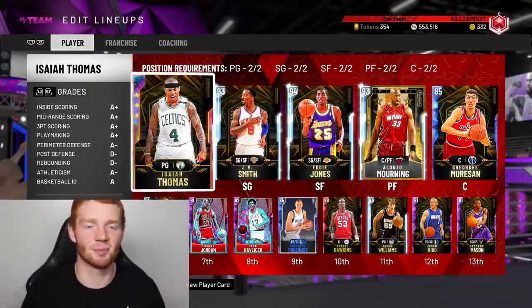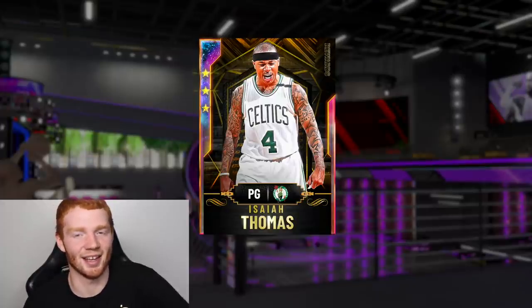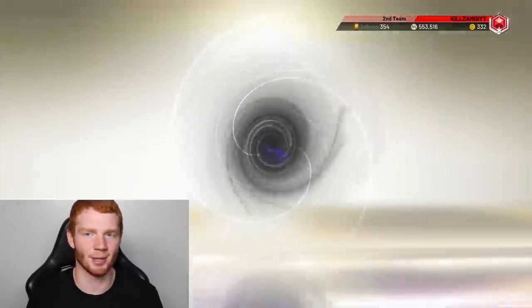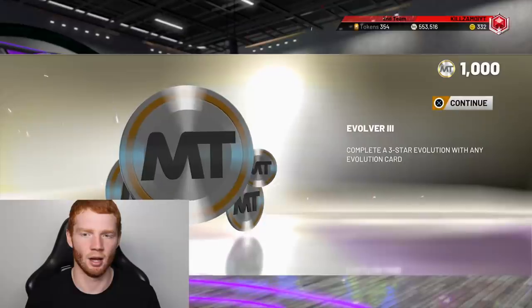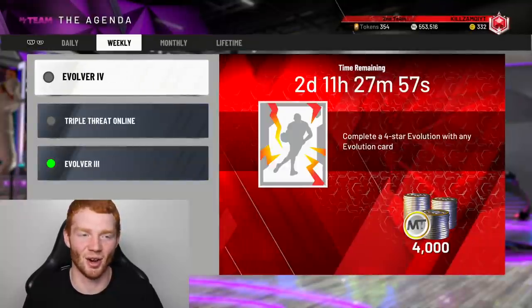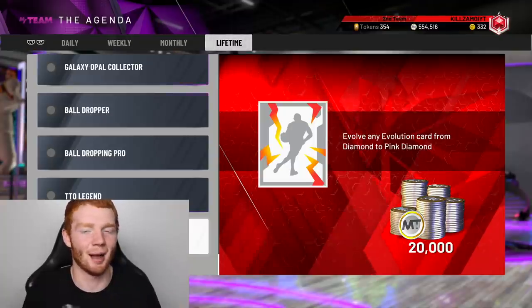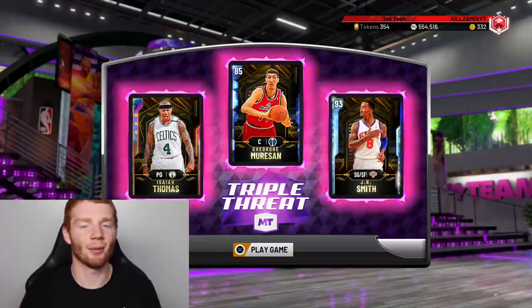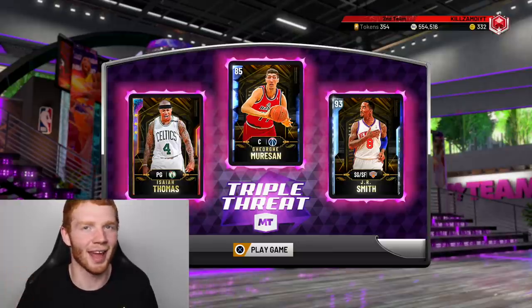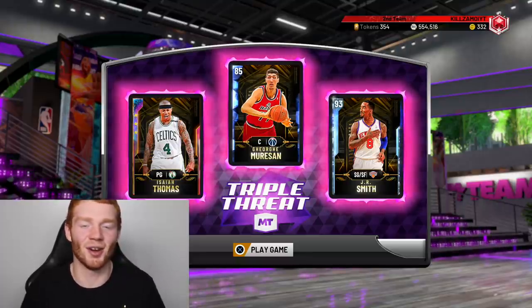Very soon I'm about to do a token spending spree — my team's going to get so much better, but already it's not looking bad, especially with Galaxy Opal Isaiah Thomas sitting here. When I go to home, we completed a three-star evolution. I thought it was going to be like a big Galaxy Opal reward, but it was literally just the weekly challenge — kind of boring. I did get 20,000 MT when I evolved him from Diamond to Pink Diamond, so I was expecting a little more. Anyway, I'm going to play a game of Triple Threat online with him right now — I'm hyped to see what this card can do.